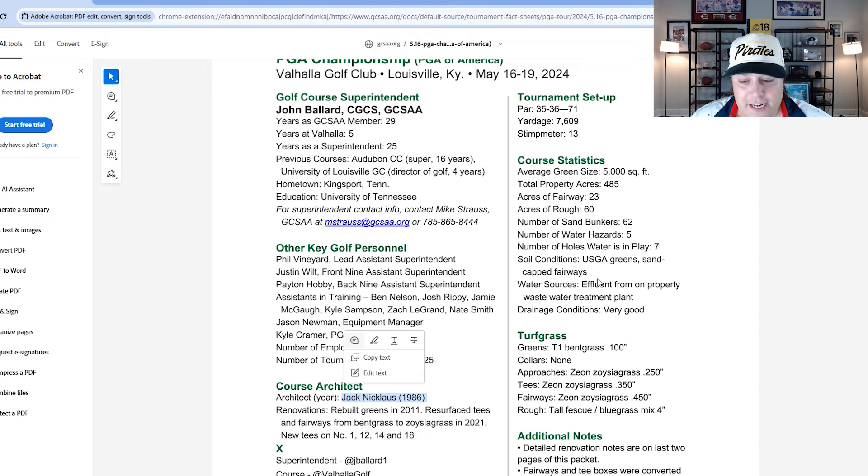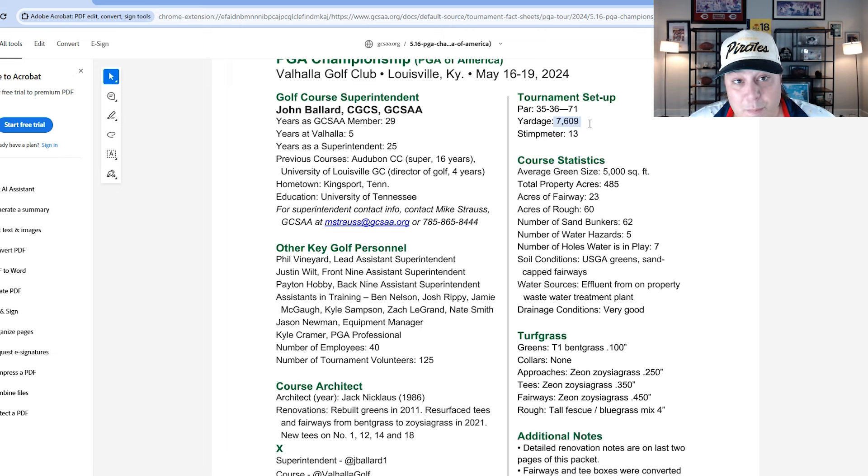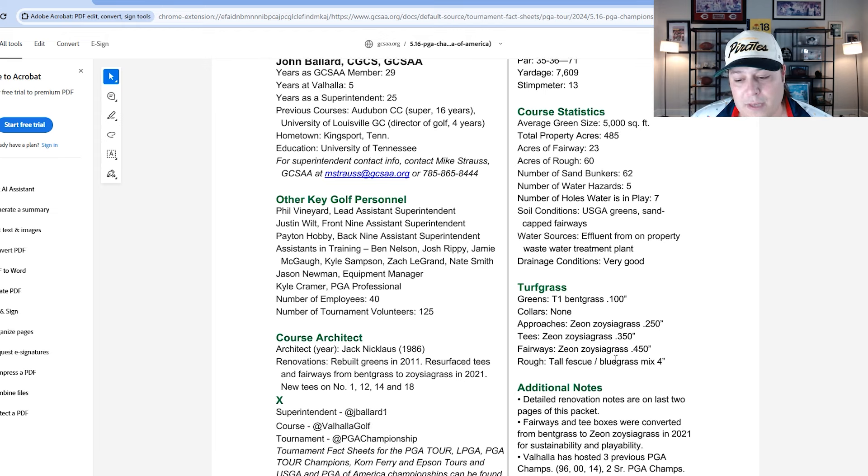It's a major championship type of test. They've got some long rough out there — a tall fescue-bluegrass mix with the main rough being four inches long. A lot of other areas are pure fescue, more like the hay you'd see on a European golf course, and that can be upwards of a foot long. The main rough at four inches is gnarly and tough to hack out of, similar to Oak Hill last year.